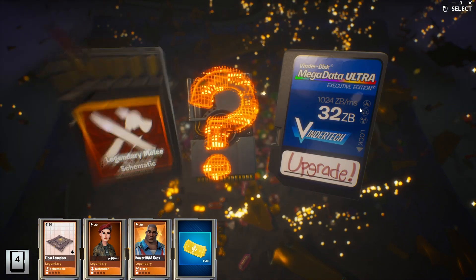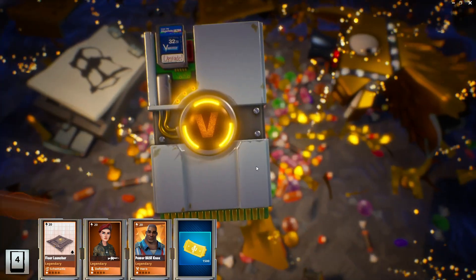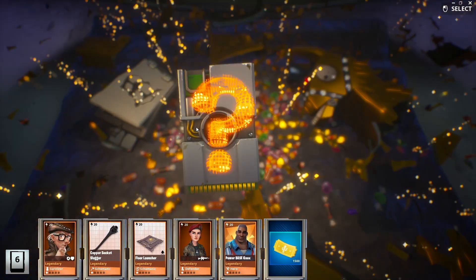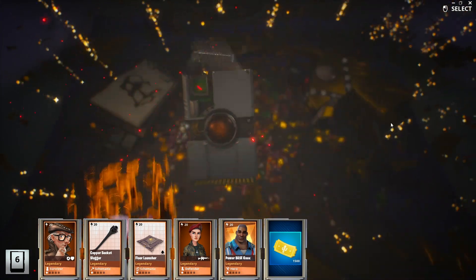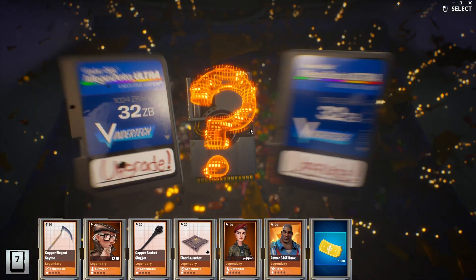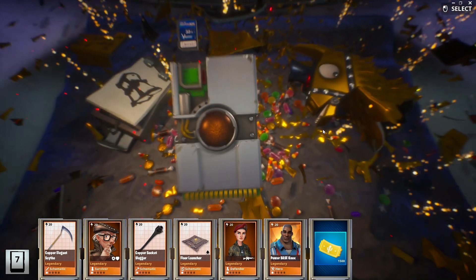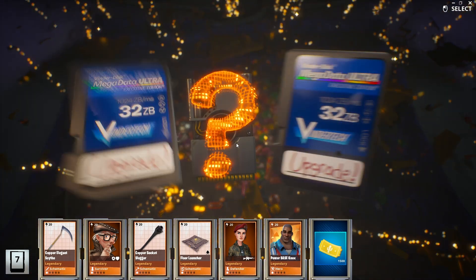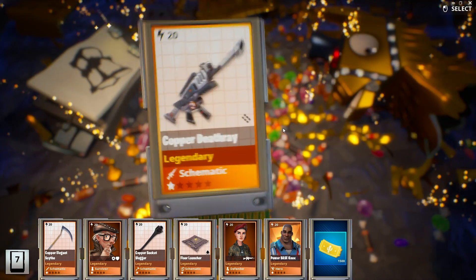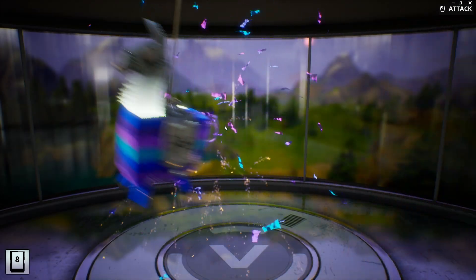I've got a good feeling about this one — Legendary Melee Schematic. Legendary Survivor is always good, always like getting lots of Survivors. We'll go for the Scythe. Reaper Scythe, perhaps? Nope — we'll get the Elegant then, one we won't use. We've also got a Pistol or an Assault Rifle. I've just got the Monsoon so I'm going to go Assault Rifle. Deathstalker or Death Ray — let's do an Aiden Harris and test out that Death Ray later on. He says it's good. I don't usually like Beam Weapons but he knows what he's talking about, so let's test it out on another video.